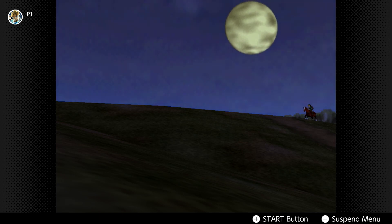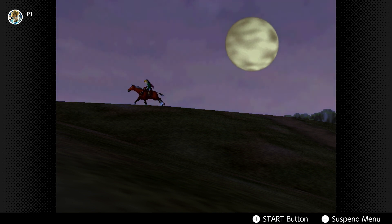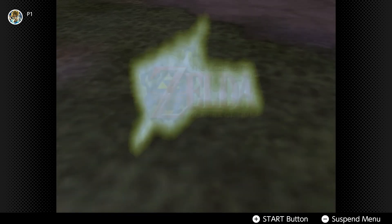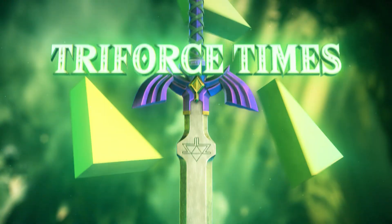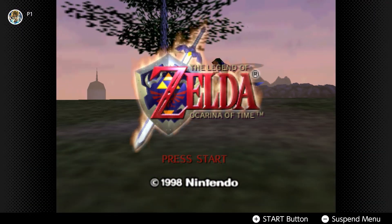Welcome to part one of the Ocarina of Time Zelda Game Club, where we play through Zelda games together as a community. Today we're going to go through the first section of the game, including inside the Great Deku Tree, the Princess of Destiny, and where we collect loads and loads of things at the beginning of the game.